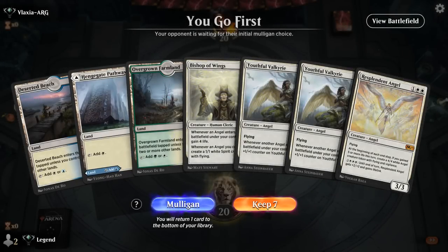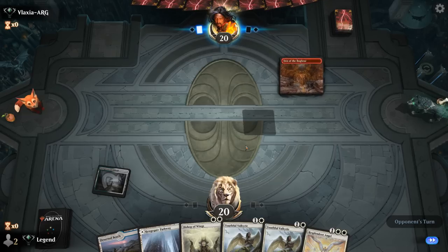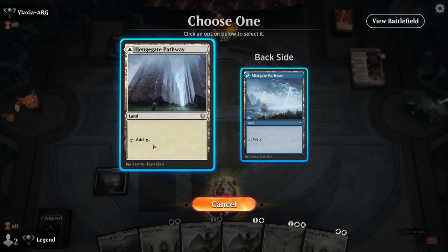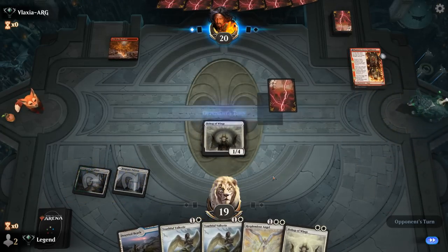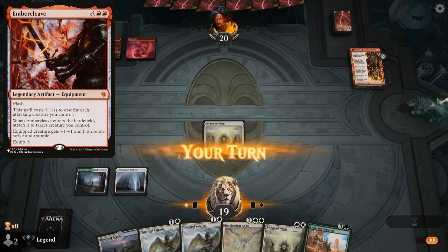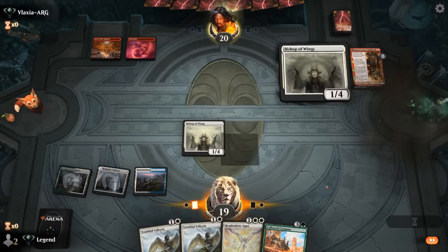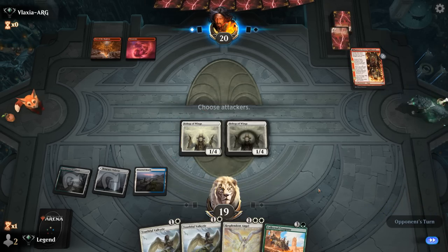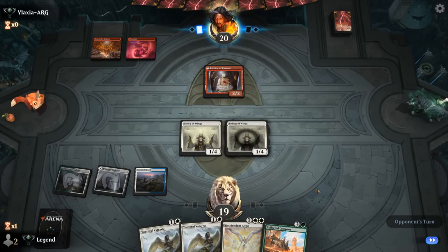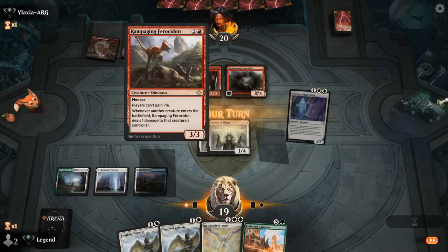We're on the play and our hand seems fine. Against Mono-Red I'm liking Bishop — double Bishop even. We can Bishop into Bishop, then Resplendent Angel makes a token right away. That'll be pretty difficult to overcome unless there's an Embercleave. We'll just play Bishop and pass. Could attack for one, though I might need Bishop to block. It's going to be a Rampaging Ferocidon — that's a problem, but there's a solution. Our opponent came prepared for the lifegain matchup.